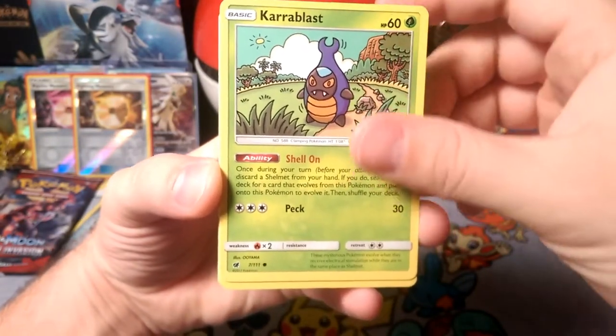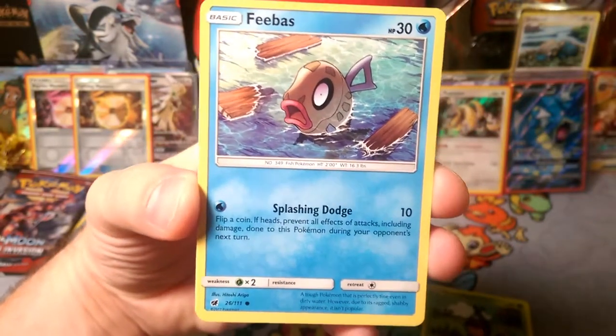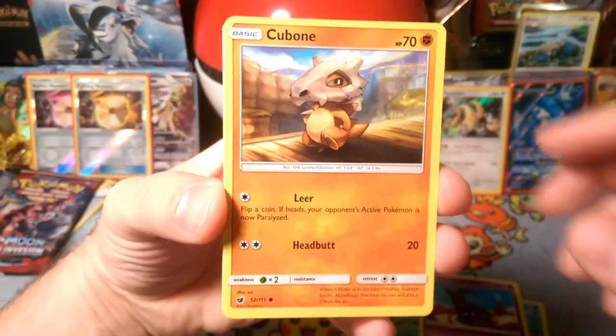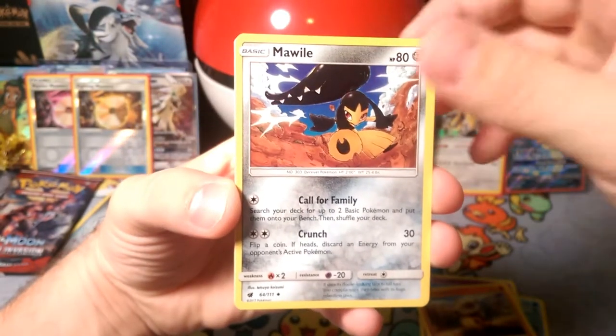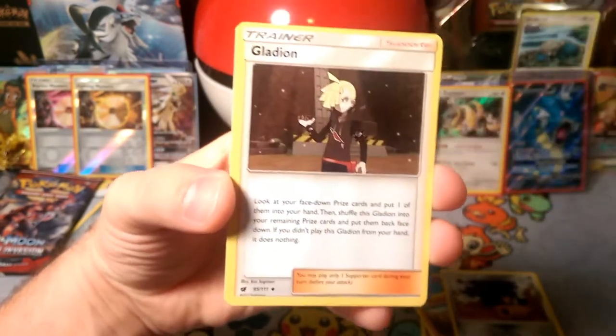We got Bewear with that splashing dodge, a Salandit, a Cubone, a Saloon, Weedle with Poison Sting. Then a Mawile with Call for Family and Dashing Pouch, so you can bring back your energy onto your hand.